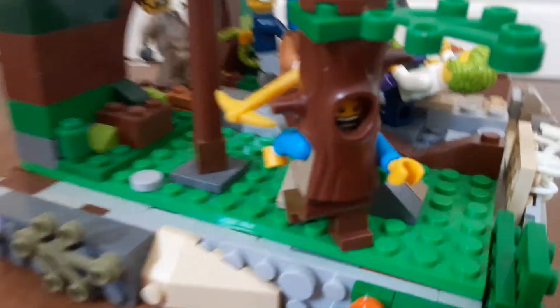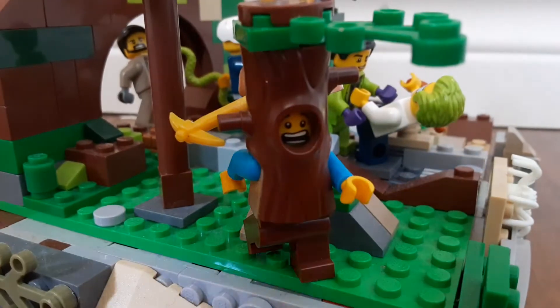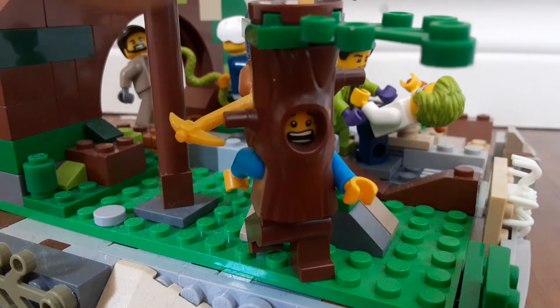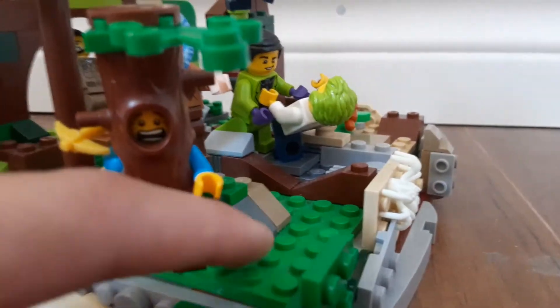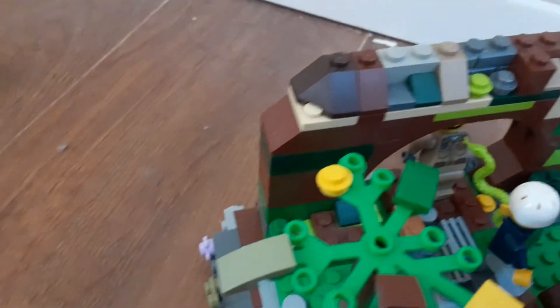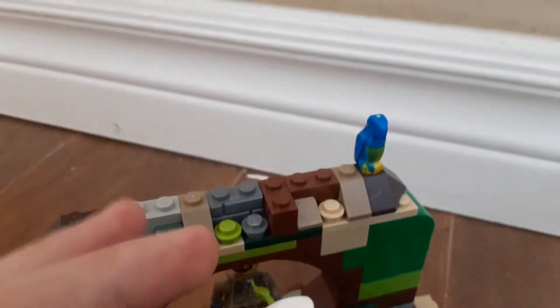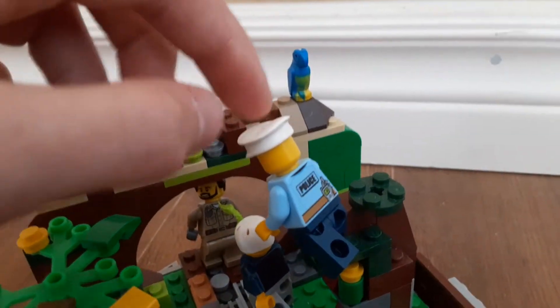Over here we have a funny, comical battle between this dude with an axe and a police officer dressed up as a tree — because axes cut down trees, so it's a funny weapon choice. We got a nice little garden right there, and two little gardens right there. We got this nice little archway, a parrot, and that guy is kind of wiggly because he's just on a stud.